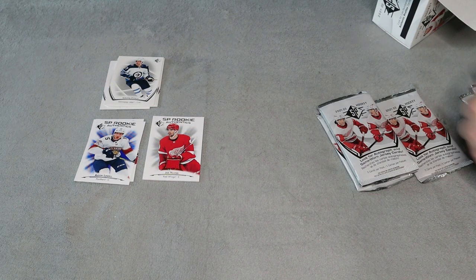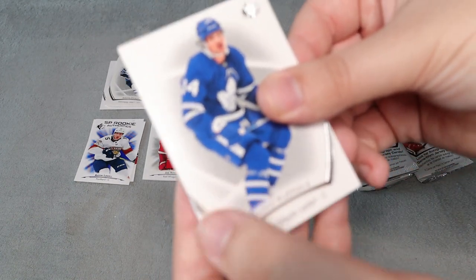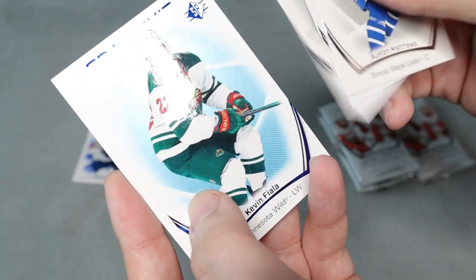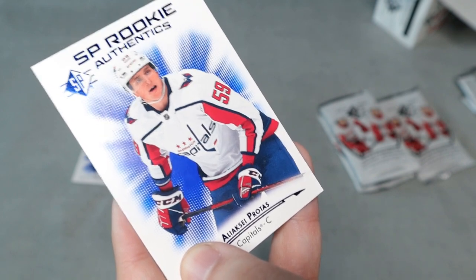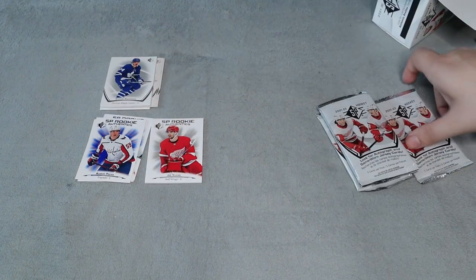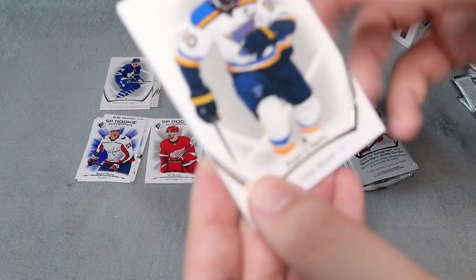Next pack, pack number three. So far: two rookies and a rookie jersey card — I will definitely take that. Austin Matthews in the base. We do have a Kevin Filla in the blue. And we do have an SP Rookies for Alasky Potas — I probably butchered the name. If they're a rookie and I haven't watched too many of their games, I usually butcher names. I tend to do that sometimes just because when I record these videos I go really fast.